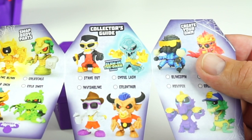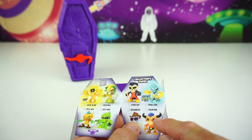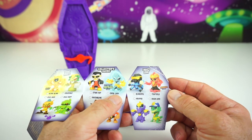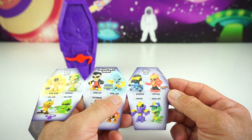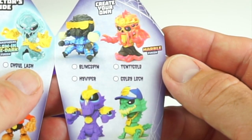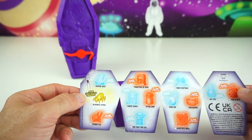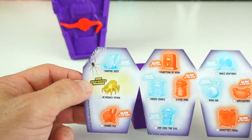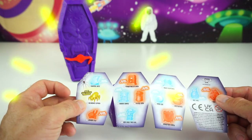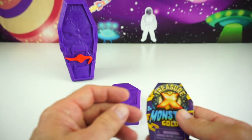Now in the middle we have some glow in the dark ones: Stakeout, Invisibling, Ghoul Lash. This one down here is Gold Attar. And then on the back we have the marble finish — this is Bling Spin, Hype Viper, Tentagold, and Goldilocks. Some really cool figures. On the back are the possible treasures we can get, including the rear bling back spider that is gold. These other ones glow, so that's pretty cool. Let's go ahead and start our adventure.